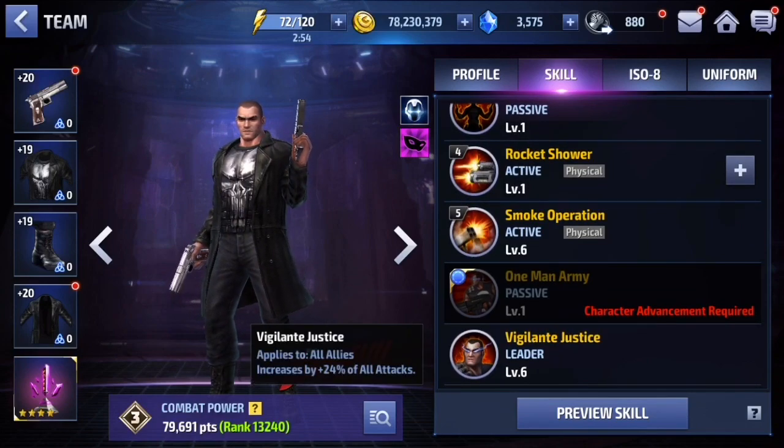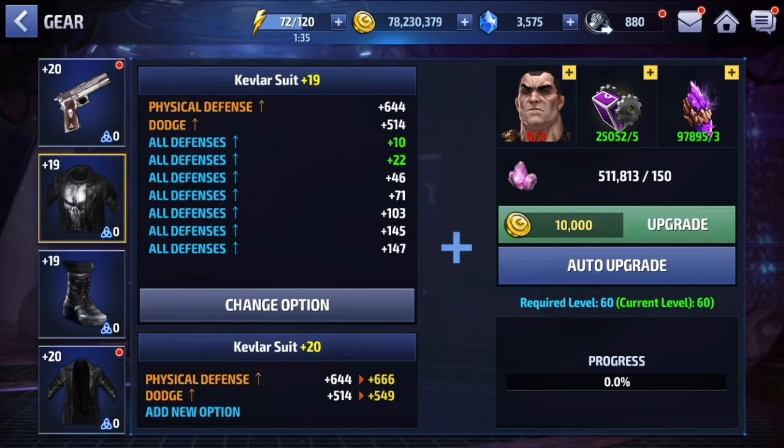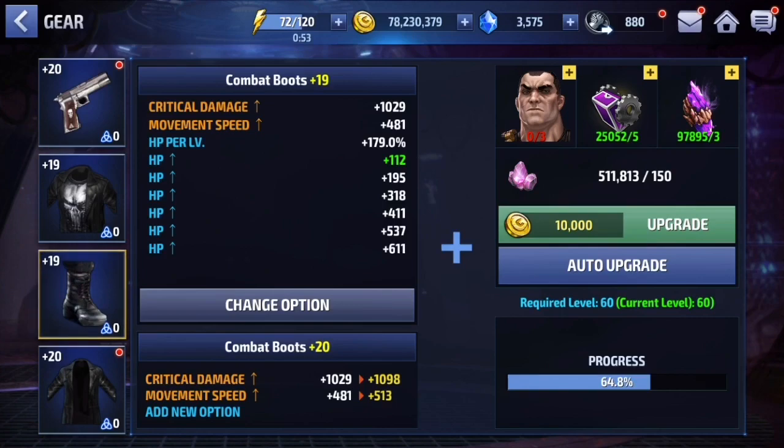His leadership is actually pretty good - 24 all attack is nothing to shake a candle at. For his overall gear, he gets physical attack and crit rate for the first gear slot, and you want to roll for physical attack per level. If you get a green stat - meaning you've gotten the highest possible value for that slot - just leave it there. For the second slot I rolled for all defenses. Generally I'd go for energy defense for the first two slots since he has physical defense on his native gear.